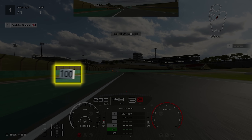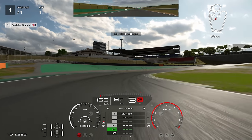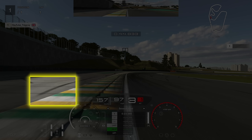Heading in towards this double right-hander, the 100 board on the left-hand side is a really good marker. I've just started braking right before the 100 board. I want you to stay in third gear for this corner — it's very easy to go to second gear and I think that's the better gear, but third gear is absolutely fine. You clip the first kerb, bounce in the car a little bit, then aim to accelerate when you touch the second kerb on the right. It's a double apex corner — you hit the first and then the second.